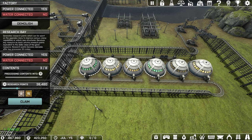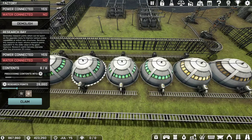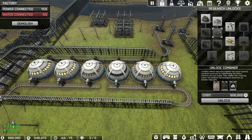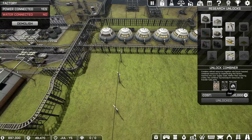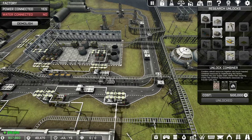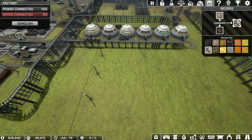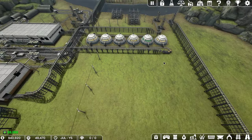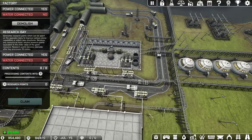I think I'm almost at the amount of research that I can claim. And unlock the combiner! So the combiner allows you to combine processed iron and coal — the combiner really allows you to combine all these recipes: iron and coal into steel plates, plus iron and gold into capacitors, and so on. Which is very useful for me to get steel plates.